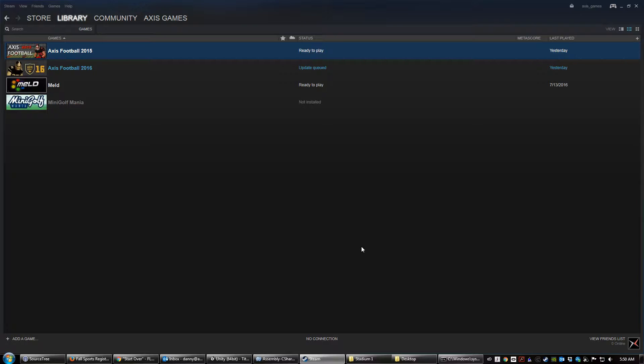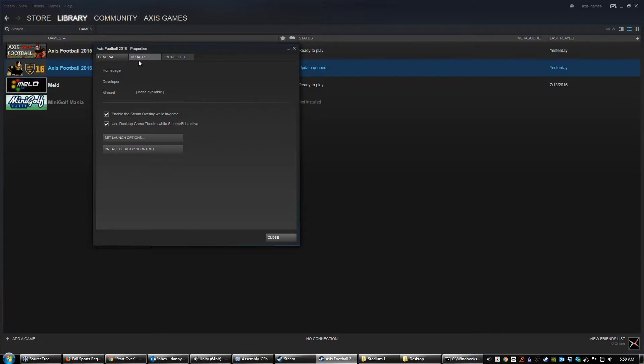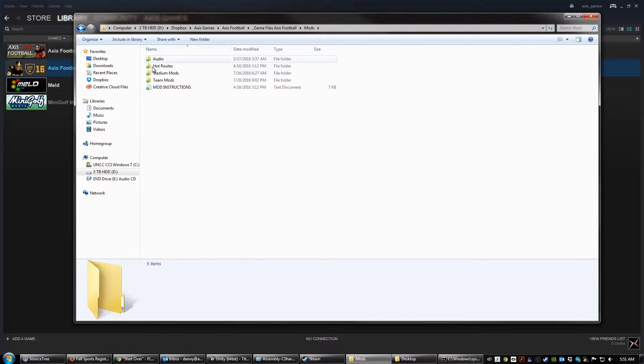The first thing we're going to look at is how to get to the mods folder. If you go to your game and right-click on it and go to Properties, then go to Local Files along the top, and then click on Browse Local Files, that will take you to where the game is stored on your computer. Then simply double-click on the mods folder that you see.